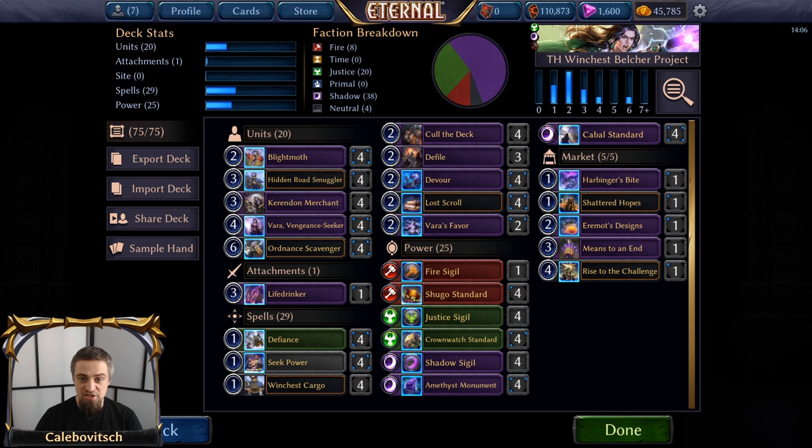The basic combo aspect of the Belcher Project is going to be the same in both iterations of the deck. In this video I will first show you the Winchest Belcher Project, then two games, then the Aurelian Belcher Project, how it differs from this decklist, and two games from that one as well, before finishing off with some conclusions and final thoughts. So the combo is the Ordnance Scavenger Means to an End Project.